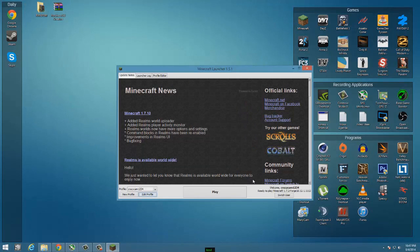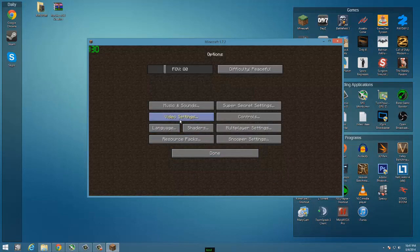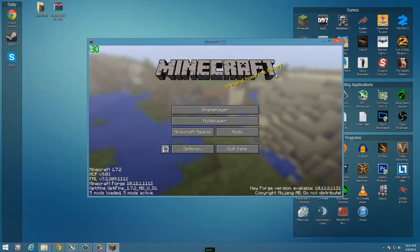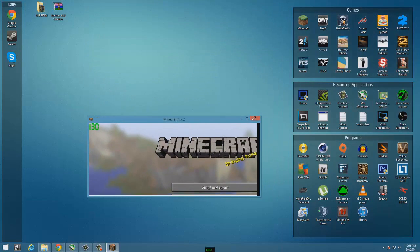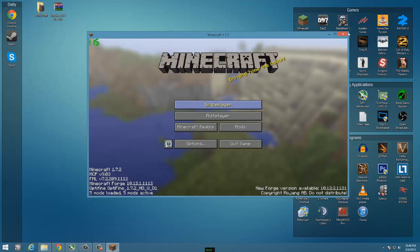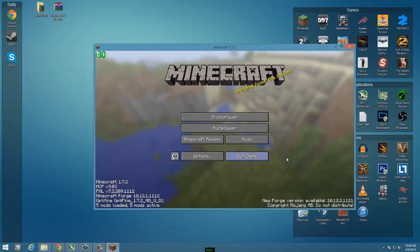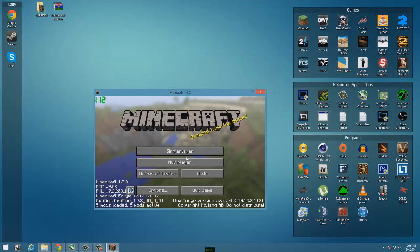Moving on to the next tip — this one is really simple and anyone can do it in seconds. Make sure your Minecraft is in windowed mode: go to Options, then Other, and set Full Screen to Off so you're actually playing in a window. You can drag any corner to make the window bigger or smaller. The smaller you make the window, the easier Minecraft will run and the better your FPS will be. I wouldn't recommend playing in a very small window, but if you really have to, it's an option.